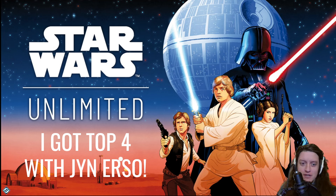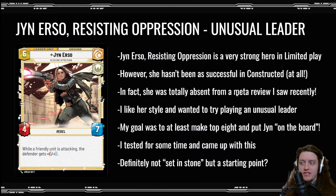What's going on guys, Tower Number Nine here. Today I'm going to talk about how I got a top four at a local store showdown running Jinn Erso. Jinn Erso, Resisting Oppression, is a kind of unusual leader. She deploys at six resources as a four-seven and has an ability where while a friendly unit is attacking, the defender gets minus one power.